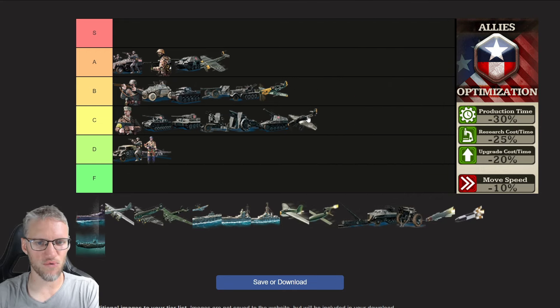Allies attack bombers don't get any doctrine bonuses. They mainly counter heavy armor targets — tank destroyers, medium tanks, heavy tanks, and railroad guns — but as these tank units have a lot of HP, it takes level one attack bombers a long time to grind the HP down. I wouldn't really recommend using them, but they're a good unit. If you have an enemy that produces a lot of heavy tanks and medium tanks in the late game, then having level three attack bombers could be very useful.